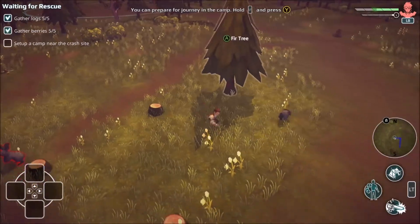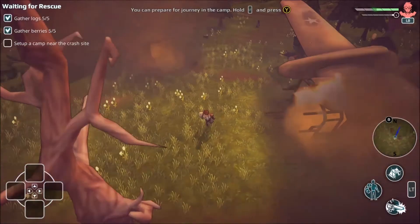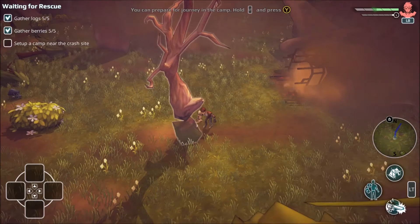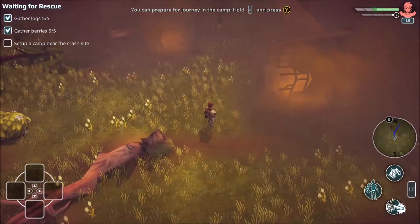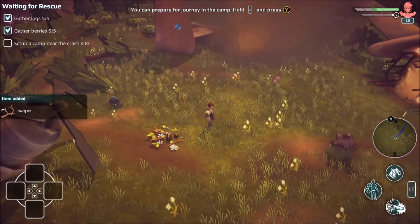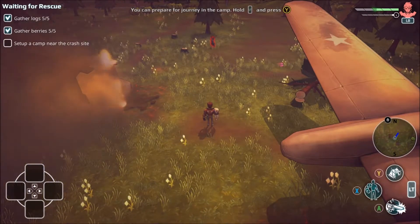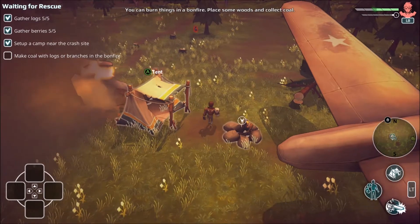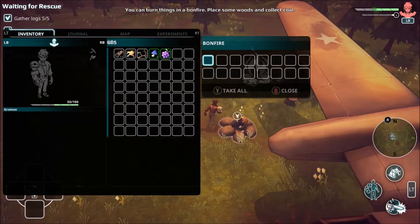It does look quite large. I'm going to get rid of this tree. There it goes — pick up that log. I'm going to get rid of that bush, and we're going to place the camp here. We can't place it there, it's got to be here. Hold left trigger and press Y. And there we go.